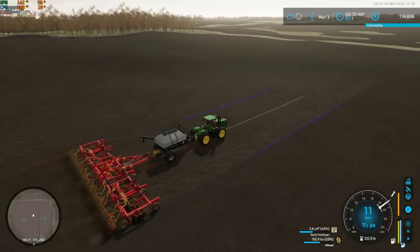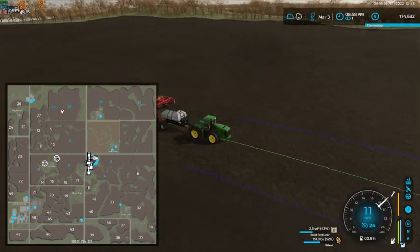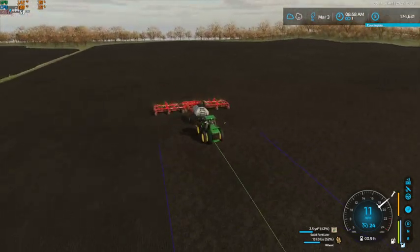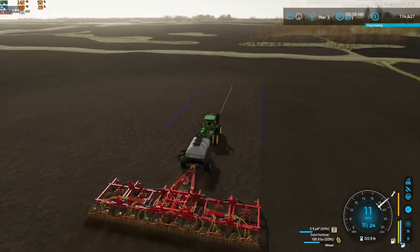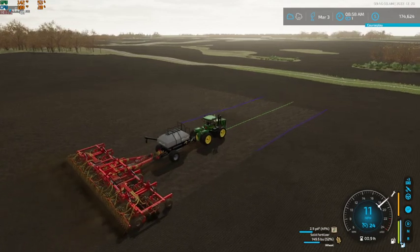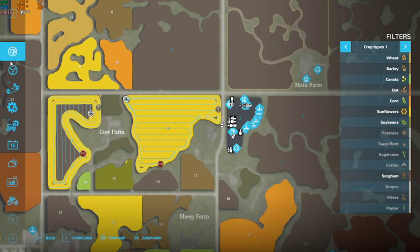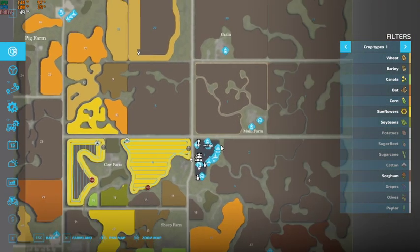Our worker is on 13 now. While I was working off camera, Courseplay finished up field 8. He's almost ready to be moved on to — I believe our soybeans. Because that is sunflowers now, fields two and four are going to be soybeans. Oh no, I can't plant soybeans yet — I can plant corn though, so we'll probably get him moved on to that.